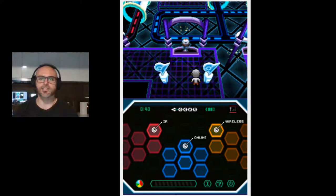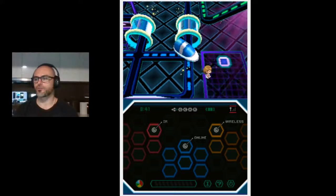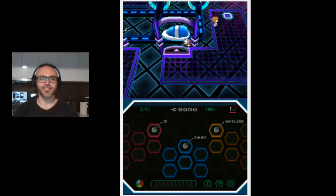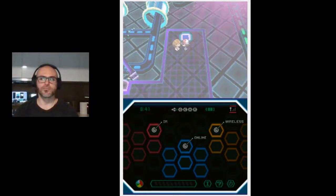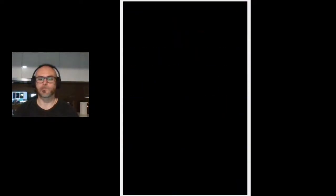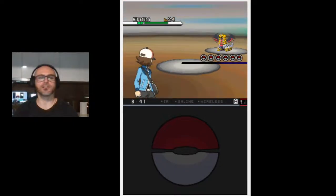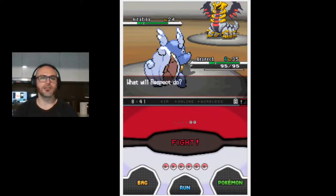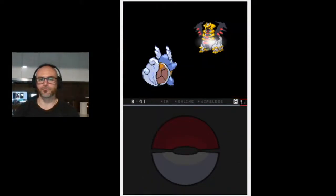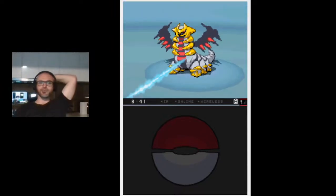The way this gym works is there are these cars that come around and we essentially just need to get in and find which path leads us to the gym leader. I had to check that my microphone was recording - I've done sessions where I've spoken the entire time and my microphone just didn't pick up anything. Okay, she's sending out a Giratina which is a ghost/dragon - it's a very bulky Pokemon at level 24. I think we kind of over-leveled, but it's too late for that.